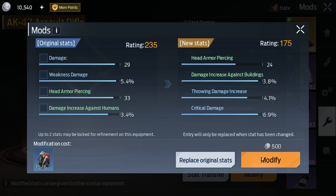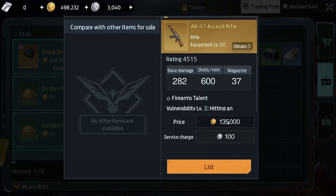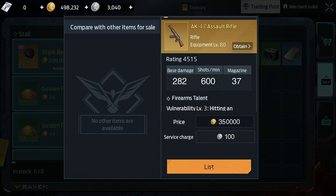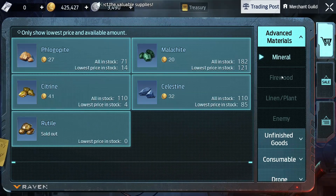In the pinned comment to this video you will find a link to a post on my website that explains in detail how to earn gold by selling purple stats to other players. In general the system is quite simple: first you craft an epic weapon, then provide it with a purple stat using the failure compensation system, and finally sell it, earning over 50,000 gold from each transaction.